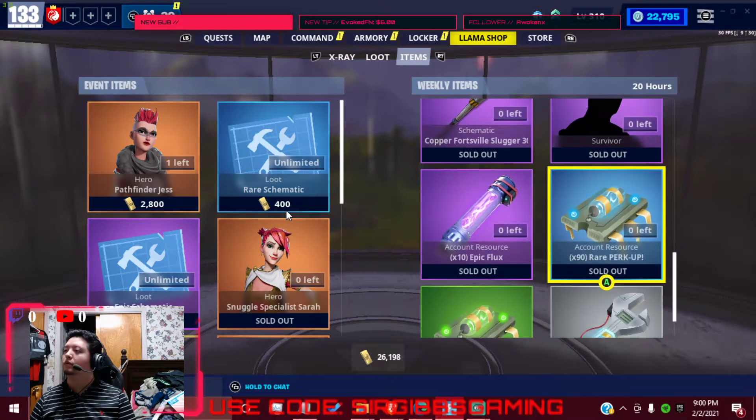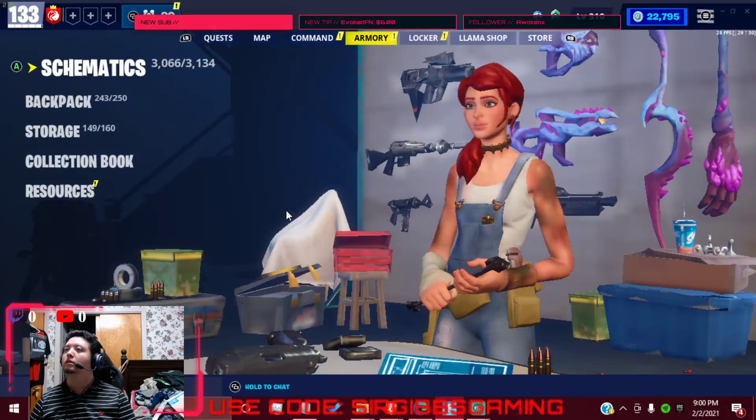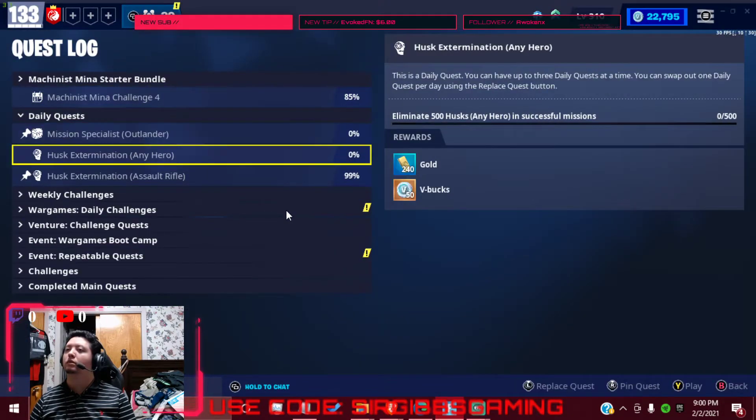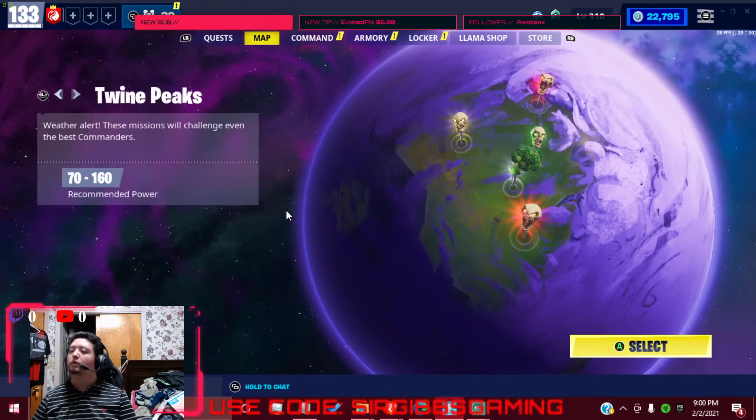We still got about 20 hours left in the item shop. If you haven't got this stuff, make sure you get it guys. Alright, let's go take a look at my dailies real quick. Assault rifle, okay. Let's see what the missions are for Twine today.